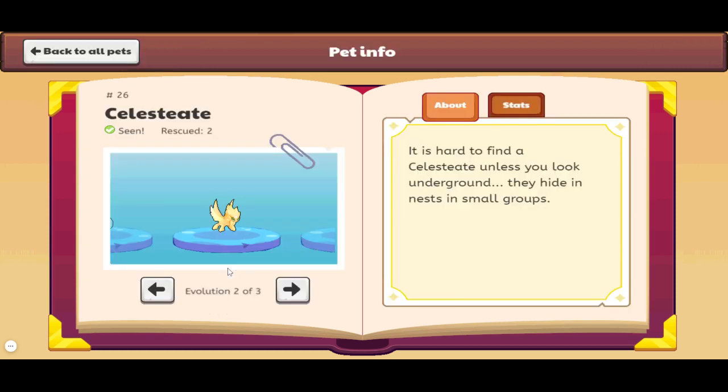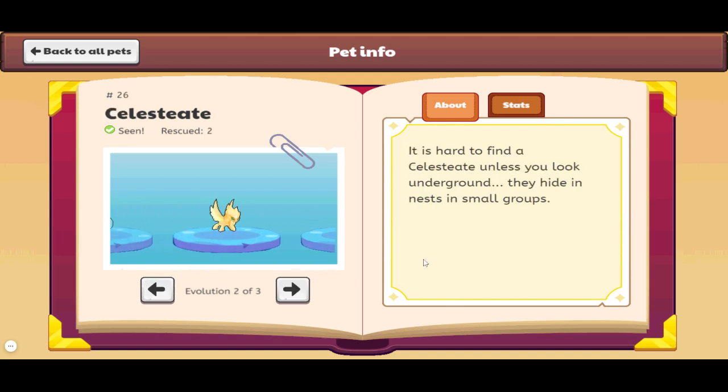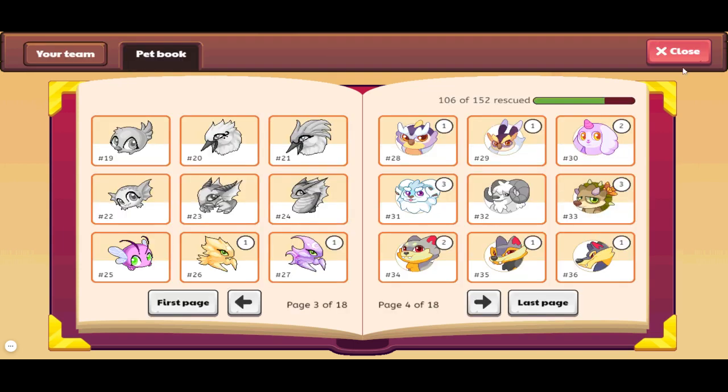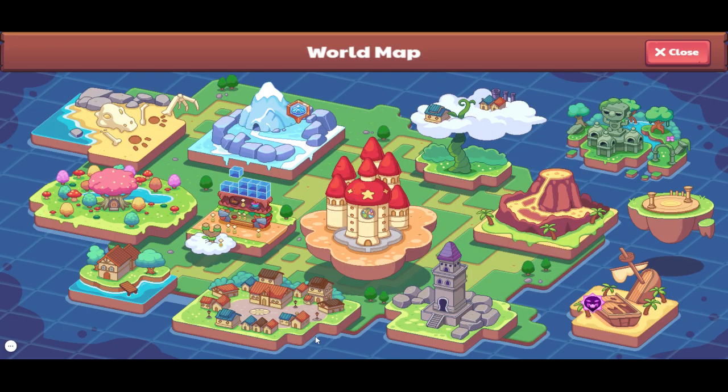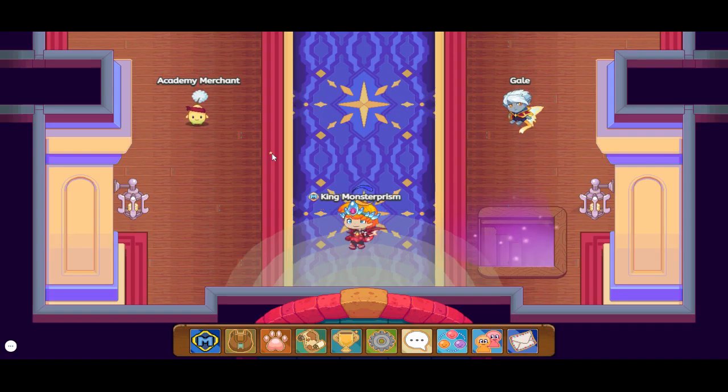All I know is that you can get a Celestiate and then evolve it into R-Q. You can find this one in the Academy, and if you do months of work in the Academy Archive, you will have a chance at finding one of these starters. So I'm going to be going through the Archive a couple of times.